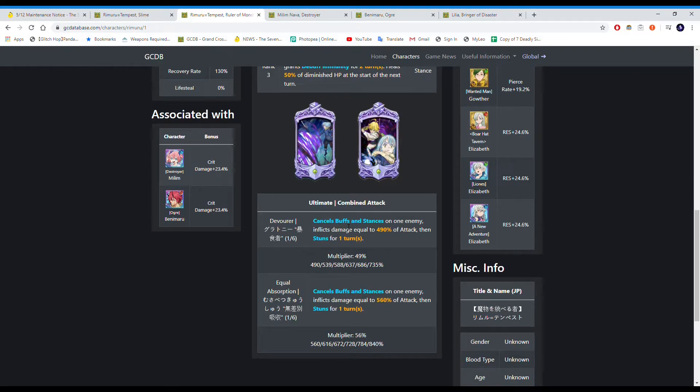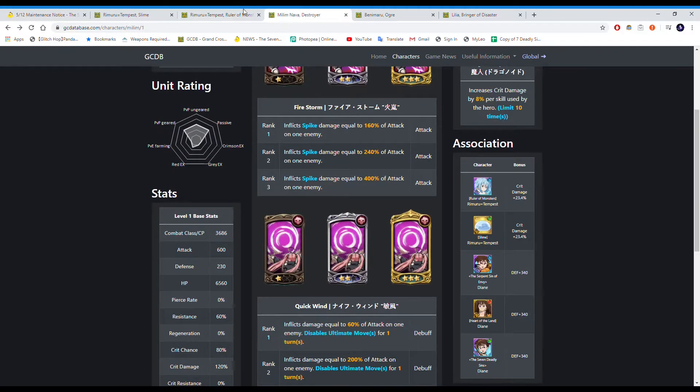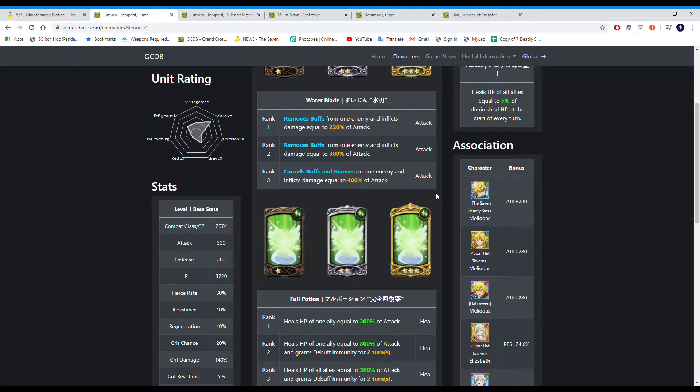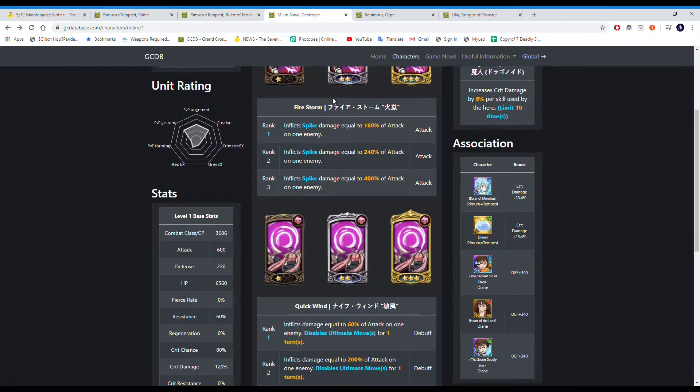His ultimate cancels all buffs and stances and stuns for one turn — the same thing as Green Counter Meliodas. Also, this Rimaru can be linked with the Bald Head Meliodas. I wouldn't recommend linking with Counter Meliodas because Bald Head Meliodas's out is much easier to max out since he's an SR character, so he's going to give better stats.